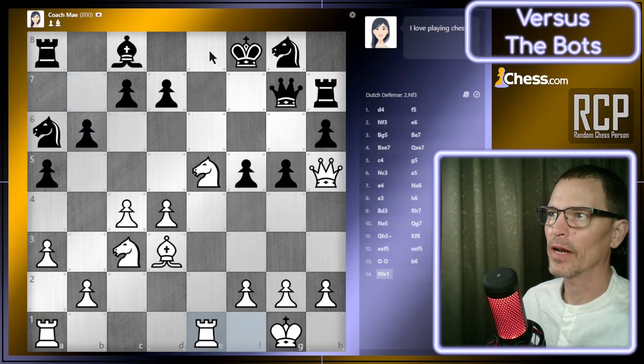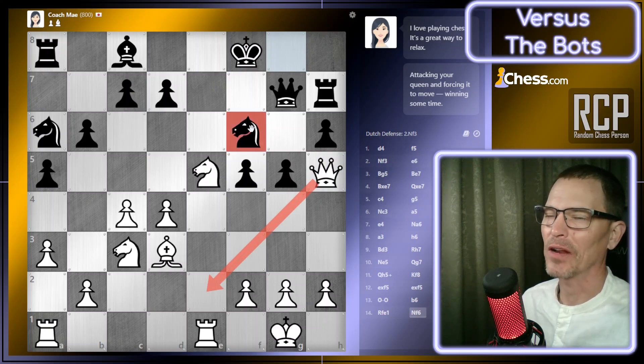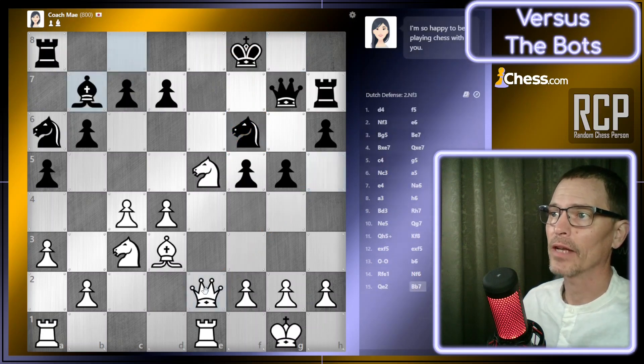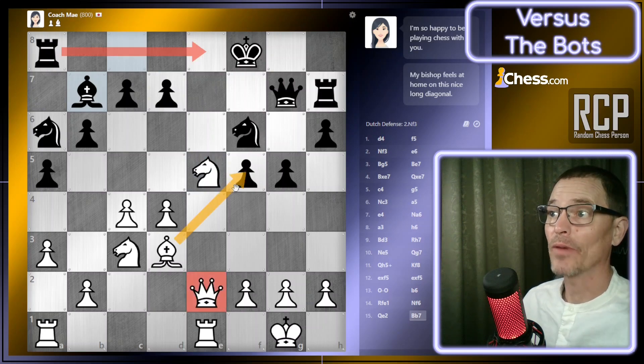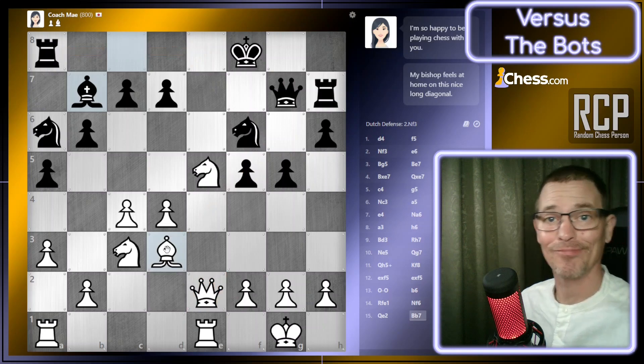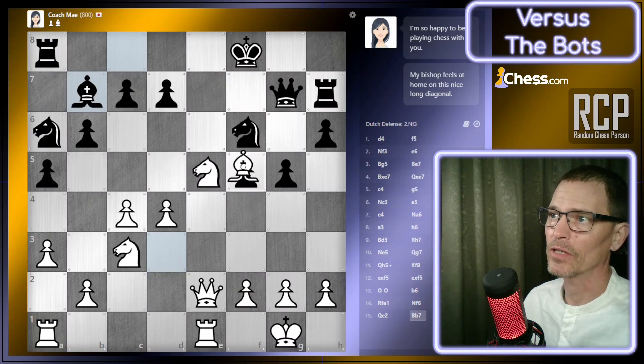That didn't appear to do anything except possibly free this bishop to point at my king, but I'm going to move my rook over one. They've threatened my queen. Now if I check, the king has another option, so I shouldn't do that. I need to bring my queen back — all the way to e2 would probably be best, because that knight is not only threatening my queen, it's also protecting that square. I think that was a pretty good move by the bot.